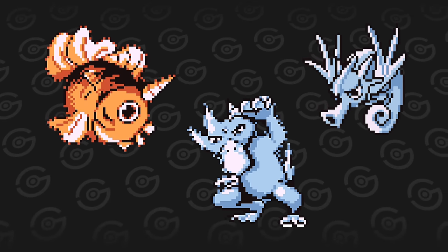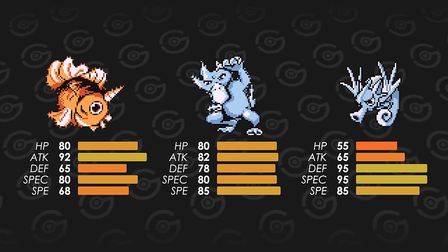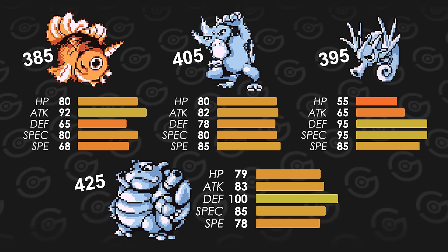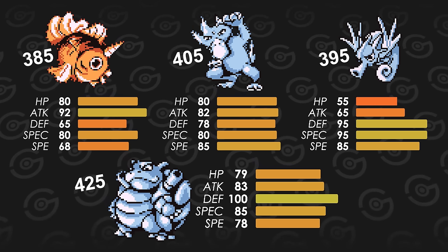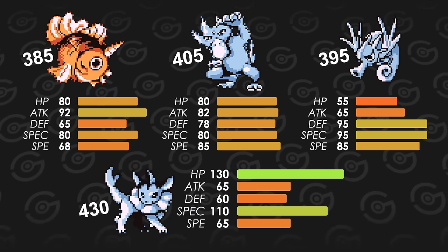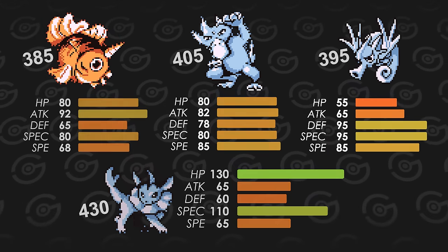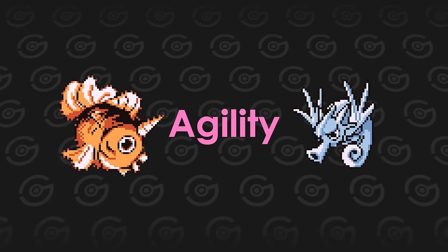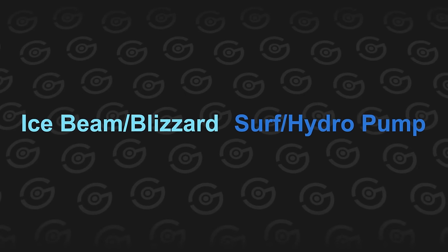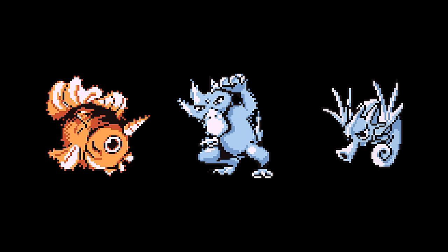Seadra, Goldeen and Seaking are mono water types that don't bring anything exclusive to the table compared to all the other water types. All three have a balanced stat distribution comparable to Blastoise's, though Blastoise can have up to 40 more points in its base stat total. Vaporeon is another pure water type with excellent HP and special, and outclasses these three in tankiness and damage dealing. The only thing that barely sets Seadra and Seaking apart is Agility, but there's no point if you can use faster water types with more power behind them.